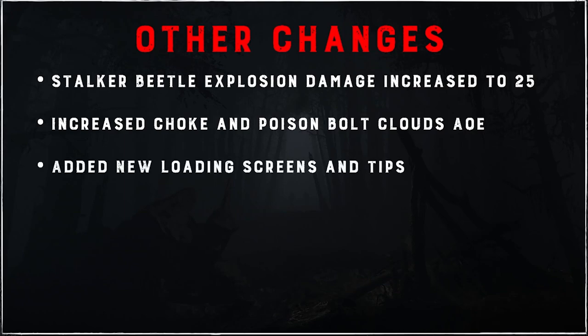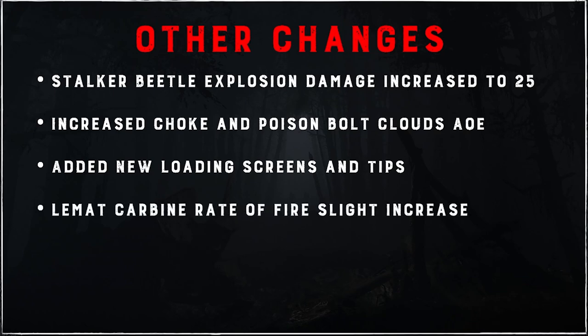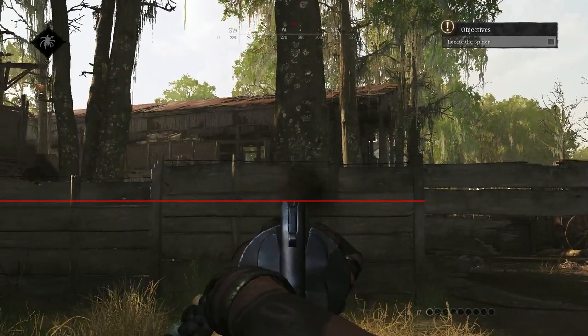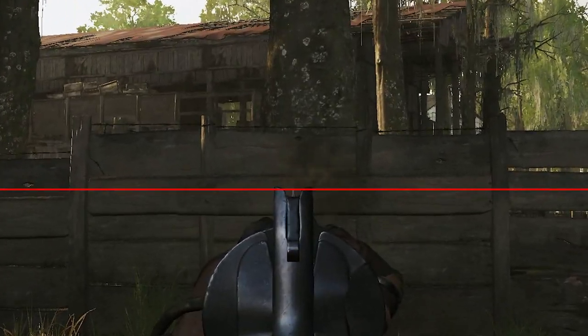New loading screens and tips are here, and Dennis stated during the devstream that they're laying the groundwork for a dynamic hint system that targets players based on their expertise. Meaning new players will receive more basic, mandatory knowledge, while veteran players would see more advanced tips and tricks. The Lamat carbine has seen a slight rate of fire increase, a recoil decrease, a realignment of the sights, and a removal of our excuse for poor aim.